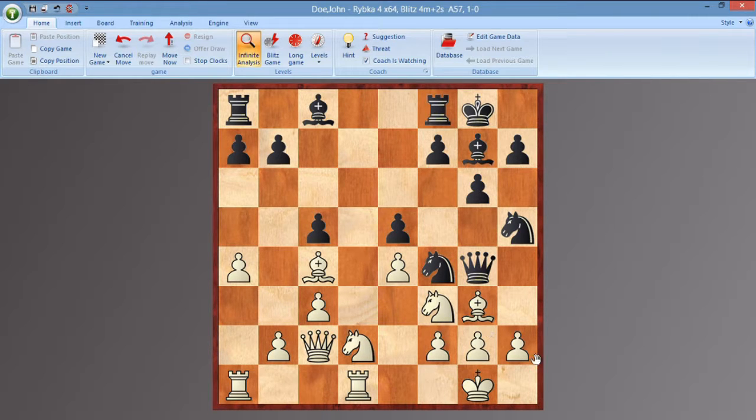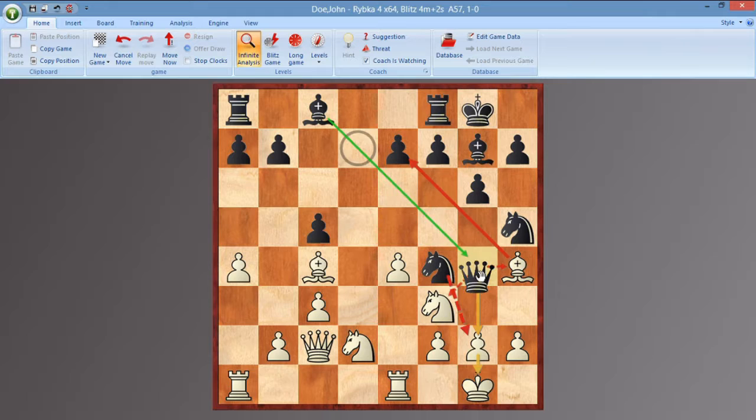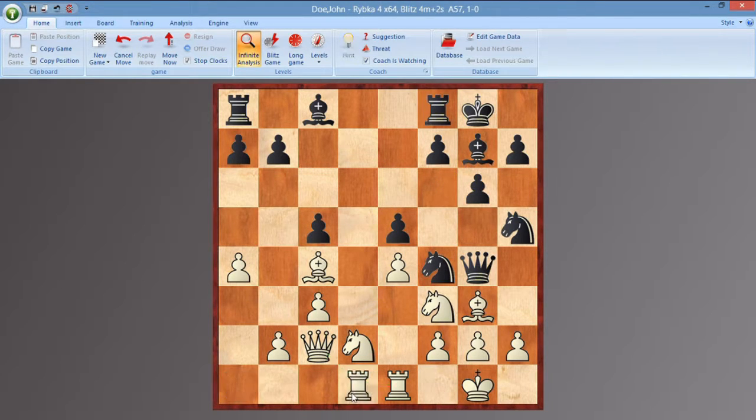We have E5 cementing the Knight and blocking in the White dark-squared Bishop. Sorry — that was meant to be Rook E1, not D1. So now we have D1 as well, and White has control of these two open files. Now Black makes a move you might not understand straight away, moving his Queen back to D7, which might look horrible at first.